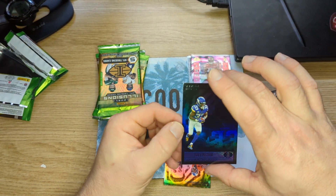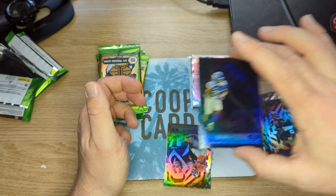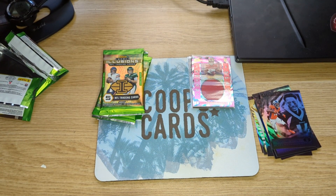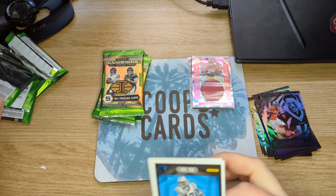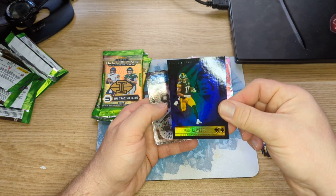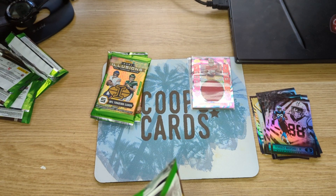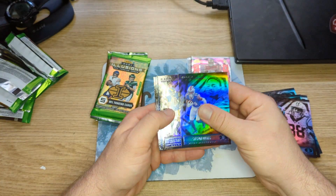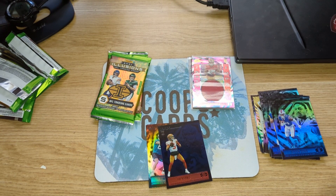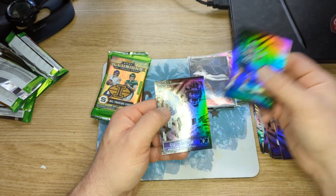It's a Dalvin Cook — it's not numbered, I'm assuming that's probably a Sapphire, maybe. There's another one — Claypool, Terris Marshall Jr., DJ Moore. Diggs, Stafford. Here's another one — Trey Lance, that's a good one to have. Teva, or Rashod Bateman.